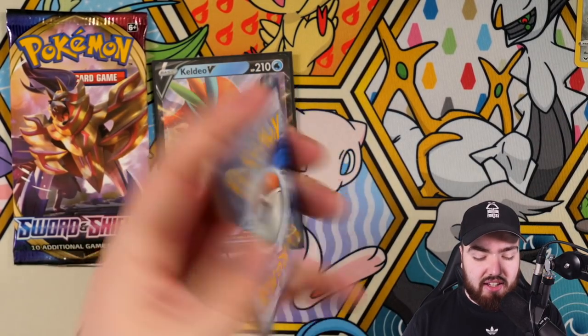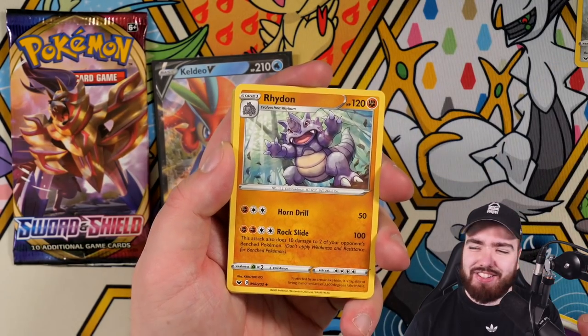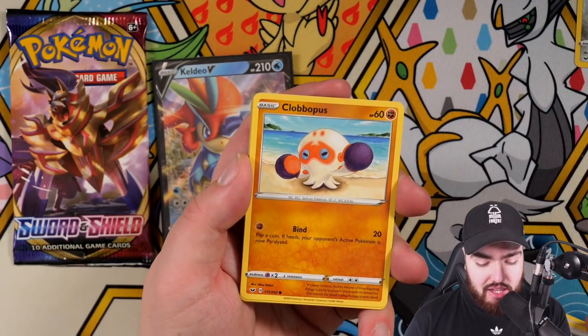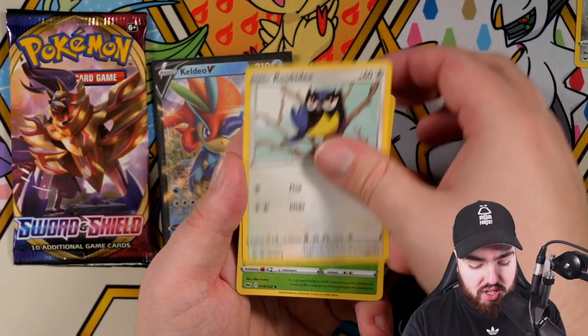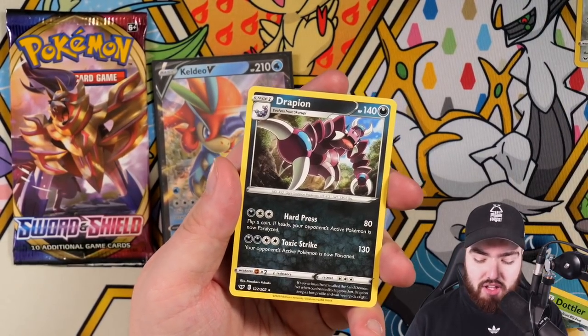Boom — energy will be Psychic. Let's go! Leave a like for that right down below. Rhydon, Eldegoss, Air Balloon, Cloverpus, Cottonee, Chewtle, Rhyhorn, Rookidee, Dotla, reverse holo, and the final card is a regular rare Drapion. Never been a fan of Drapion, can't lie.